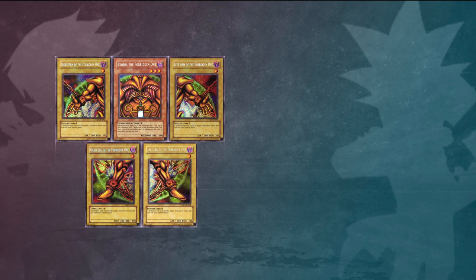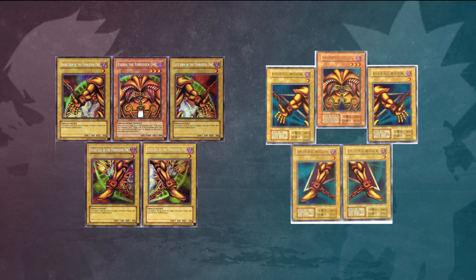In all international versions of this card we can see that Spellbinding Circle appears behind the Exodia pieces, whereas in the Japanese versions there is a pentagram star instead of Spellbinding Circle. Obviously with it being the European and American version, they like to dull things down a bit, so that's why we see that change.